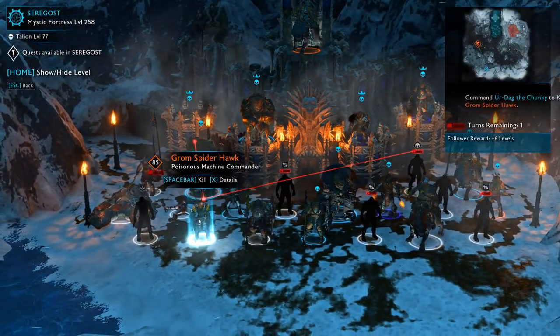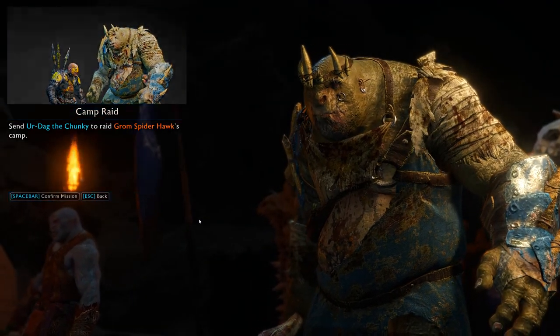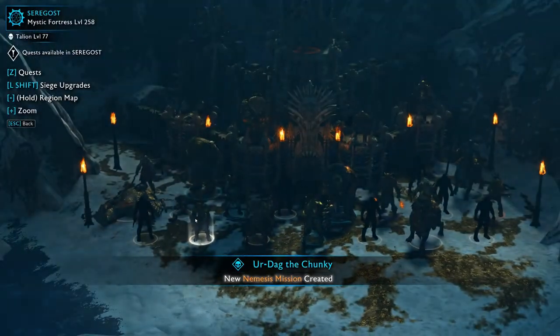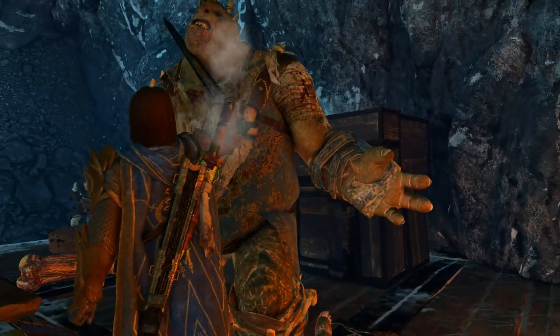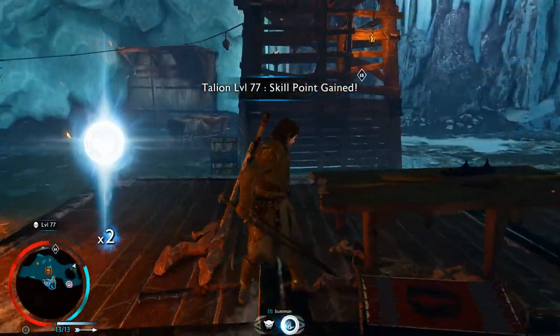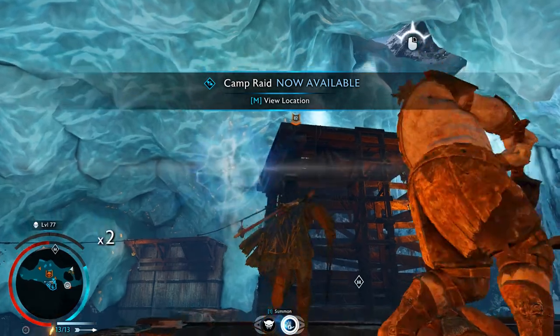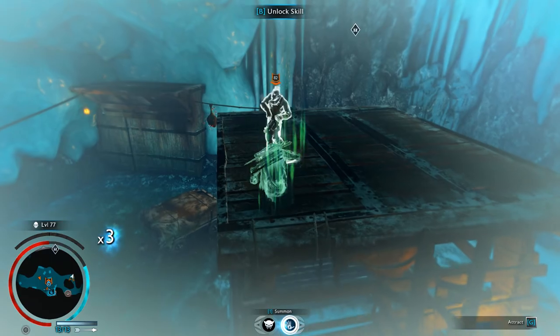You want to play into the nemesis system's hands and do as many nemesis missions as possible. A mistake I see a lot of people make is putting a guy they like straight into a fortress and never training him — don't do that, because then he can't get better. It's kind of like real life: if you want to get better at something, you have to train and practice. The same applies to your captains and warchiefs.